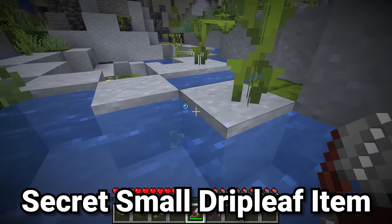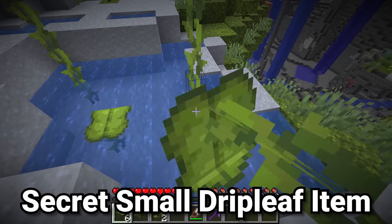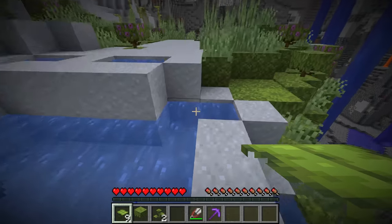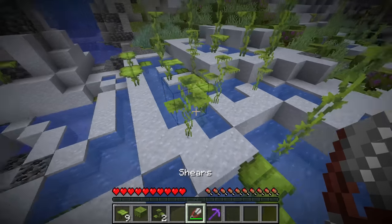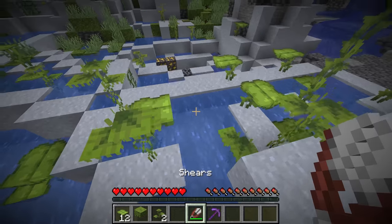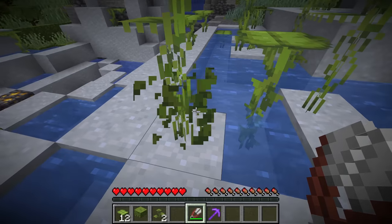Occasionally inside of here we get this small drip leaf item. What's the difference between these two items? Well, tall drip leaf is quite useful — you can use it for parkour or just decoration, and it's very easy to grow and get your hands on. But with the small drip leaf, the story is completely different. Instead of the large drip leaf which is quite easy to collect with anything, with the small drip leaf it can only be collected with shears.